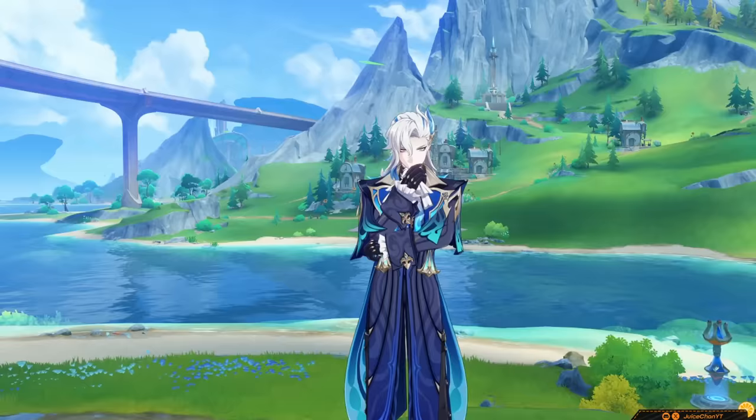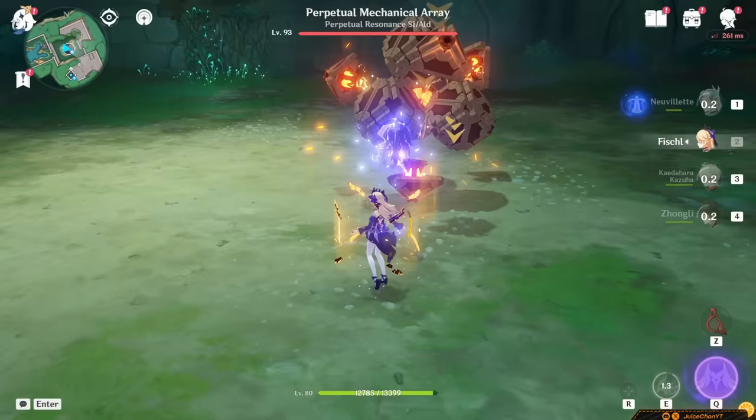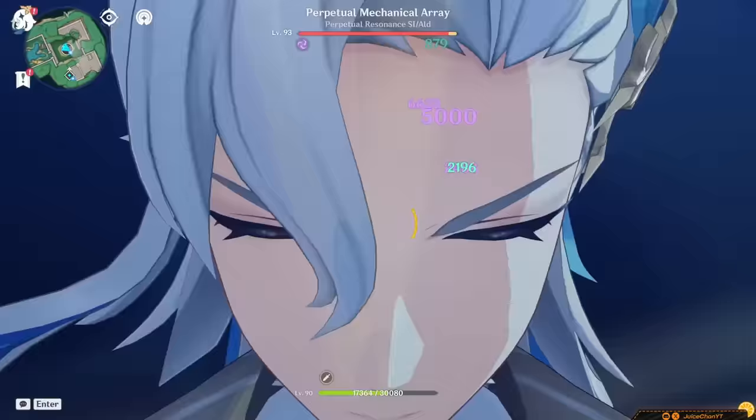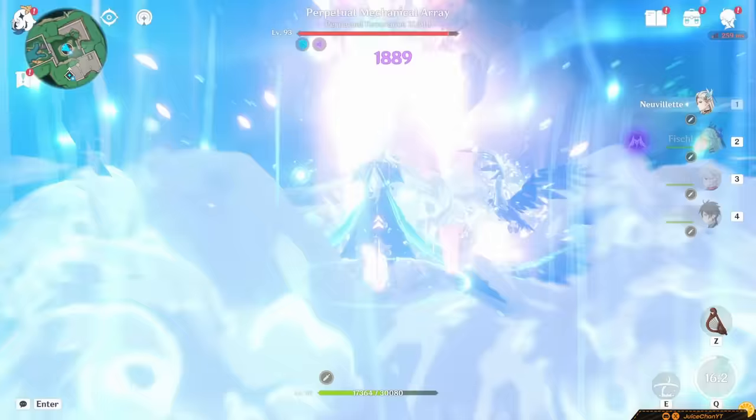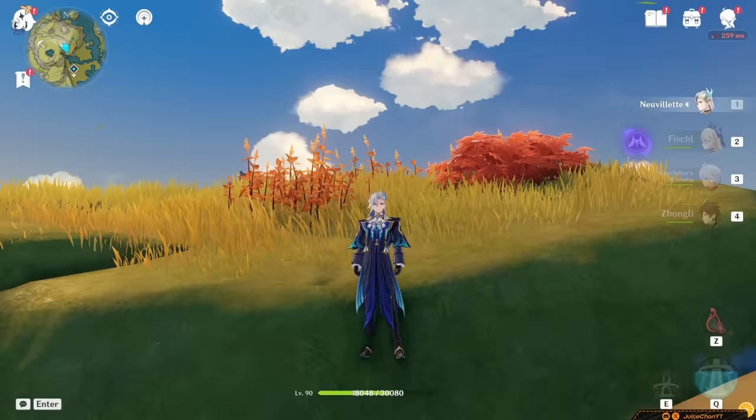Now for his passives. His A1 is interesting. When any of your teammates trigger any sort of Hydro Reaction on enemies, Neuvelette will gain a stack of Past Draconic Glories. One stack lasts for 30 seconds, and every stack increases the amount of DPS his Charged Attack does. The majority of his DPS actually depends on his A1, so make sure to take advantage of it — otherwise his DPS falls off a cliff.